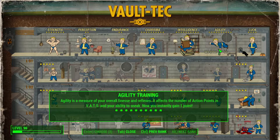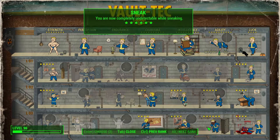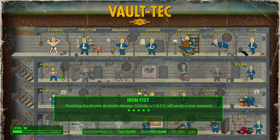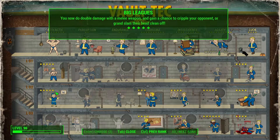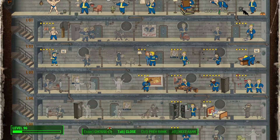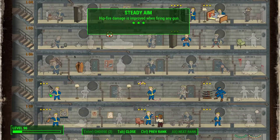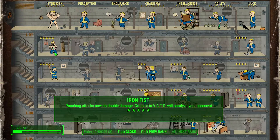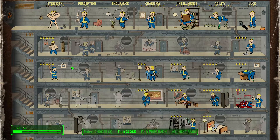You're also going to be training in agility to get the sneak perk. And for strength, you're going to want to go with steady aim, basher, and either iron fist or big leagues.